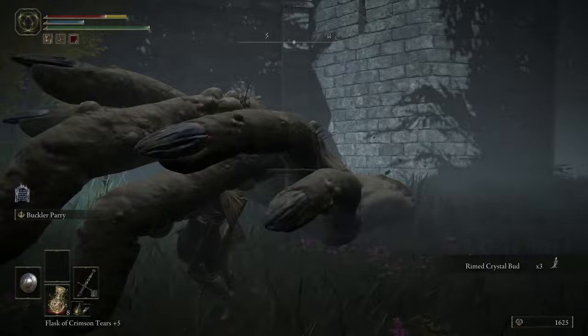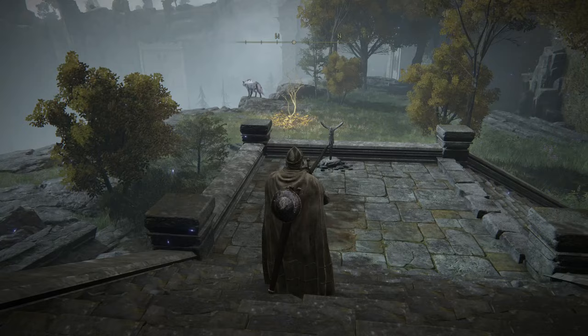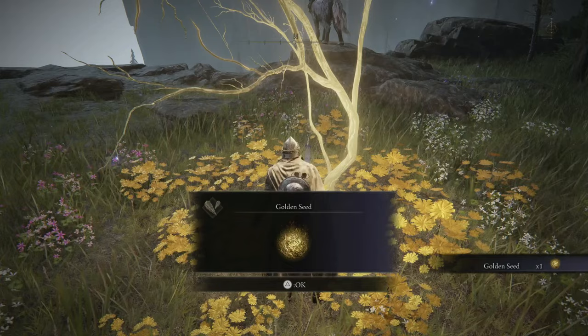Caria Manor is pretty intense thanks to the crazy hand monsters that frequent the locale, and you'll also be able to find a Golden Seed here. After traversing through the manor, you'll eventually reach the Manor Upper Level Site of Grace. From here, just go outside, look towards the cliff, and you can't miss it.